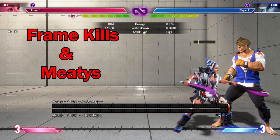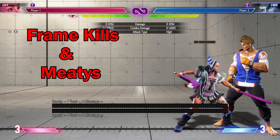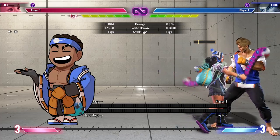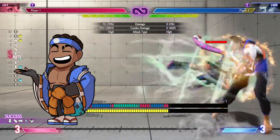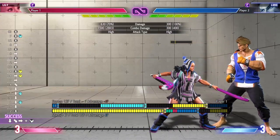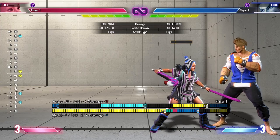So very first off, I want to start with a simple concept of frame kills, specifically with her corner pressure. In the corner, I've been noticing that a lot of Lily players have been pretty much just doing a basic BNB and then dashing forward to try to get meaty, maybe sometimes getting hit by a wake-up jab or a wake-up throw.